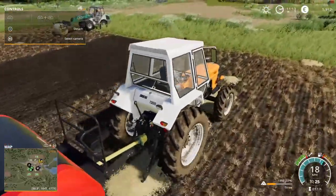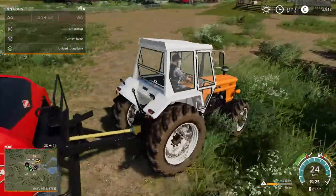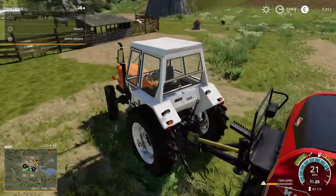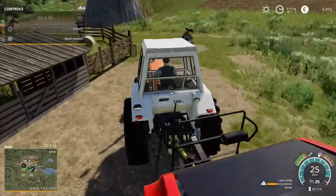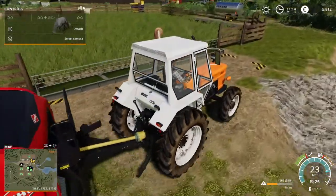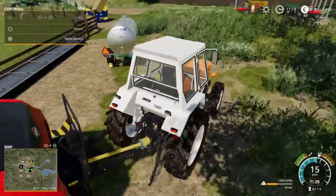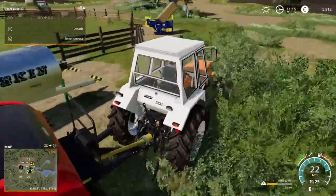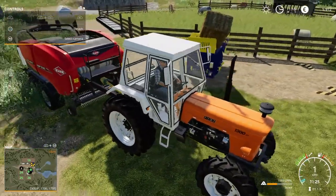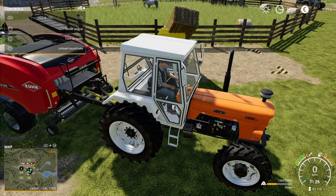It looks like Nuxal is picking up the bale over there. Make sure you turn off your baler and lift the pickup. Now I'm just gonna bring it over here to my horses and then I'll drop it off. And then you push L1 again to unload it.